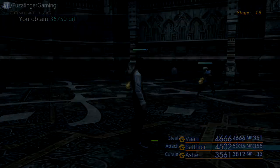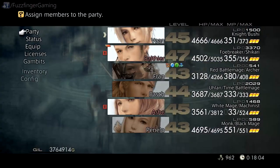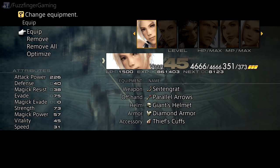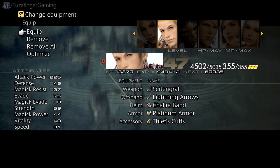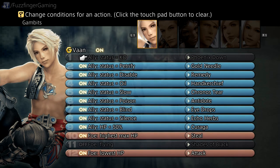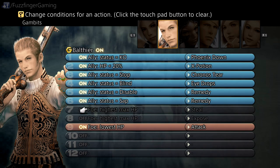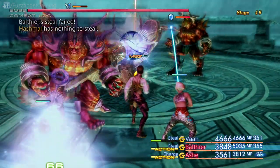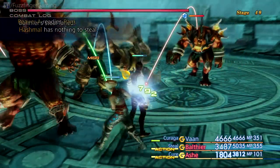There he goes. So now we're going to get an auto-save at Stage 49, and we're going to want to start stealing. You want to steal off the main named fiend, which is Hashmell. He can either drop an Elixir, which is his common drop, or he can drop the Ribbon. So what I recommend before you get to Stage 48 is you throw the Thief's Cuffs on. That way, when you reload your auto-save because you fail to steal the correct item, you won't have to keep re-equipping. And the same with Balthier — I've put the Thief's Cuffs onto him as well, and I'm just going to make sure that Vaan and Balthier both have steal.